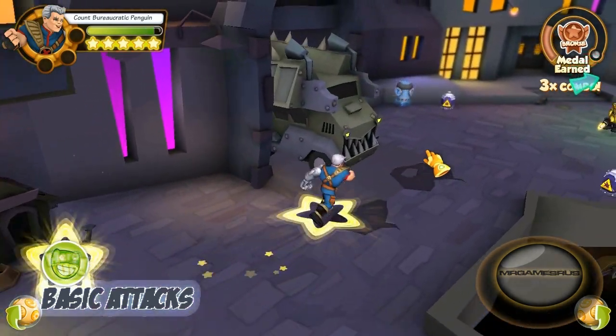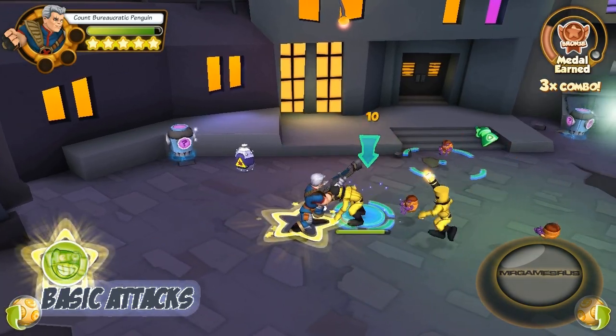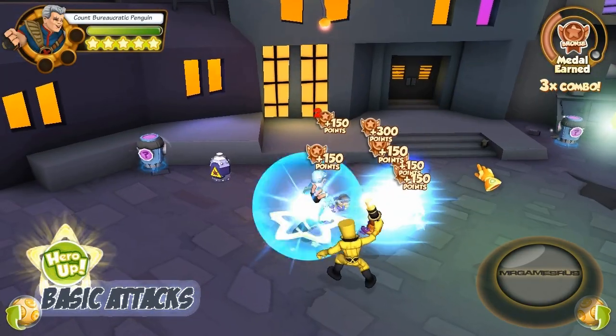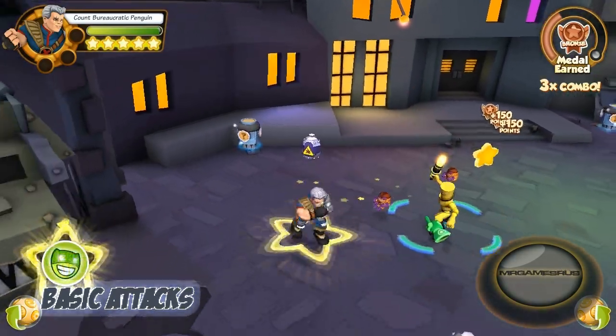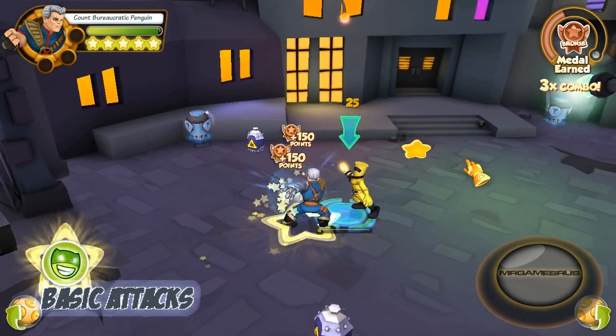Let's do some more basic attacks to get a better look. Multiple shots in an arc, followed by a melee attack, an uppercut with his cybernetic arm, and then he pulls out his pulse cannon for a beam shot that goes through a line of enemies.